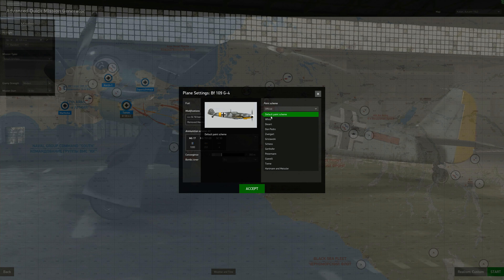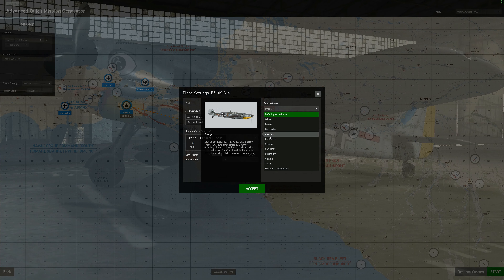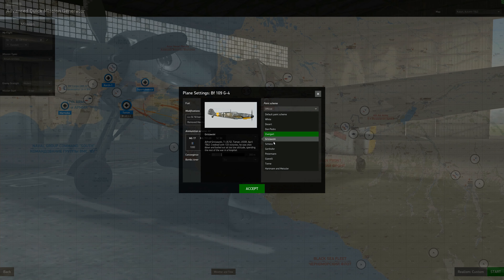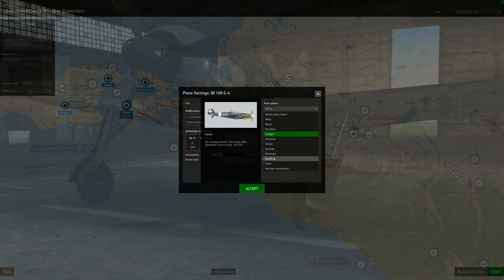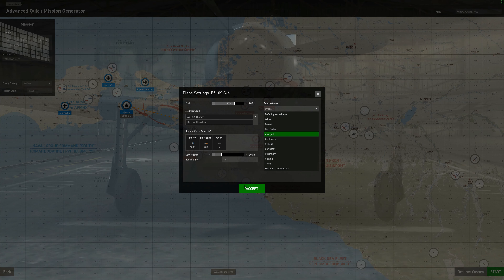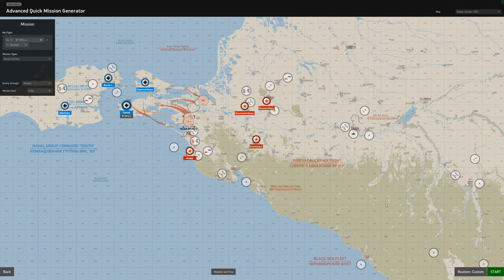Our weapon loadout - we like the headrest cleared so we can see out the back. Our weapons are 70-kilogram bombs. We're gonna pick out the paint - there's plenty to choose from and there are also custom ones as well. Once we get the parameters we like, we click accept then start.